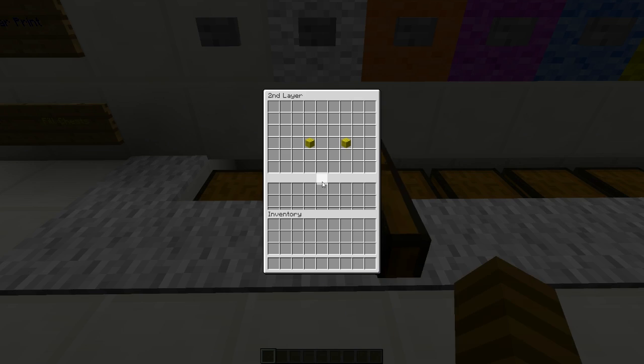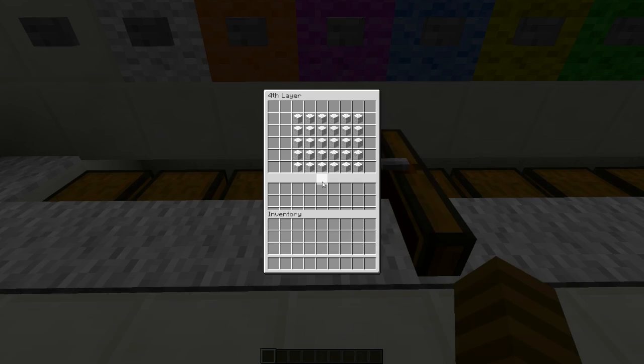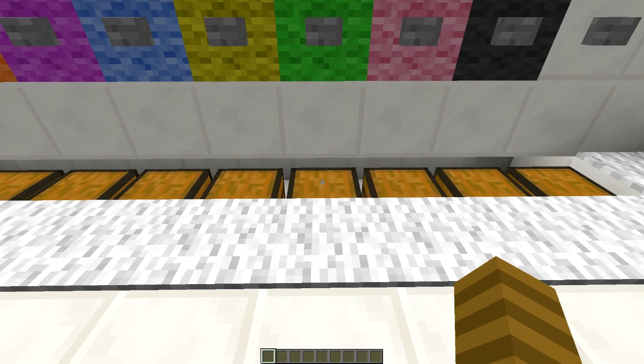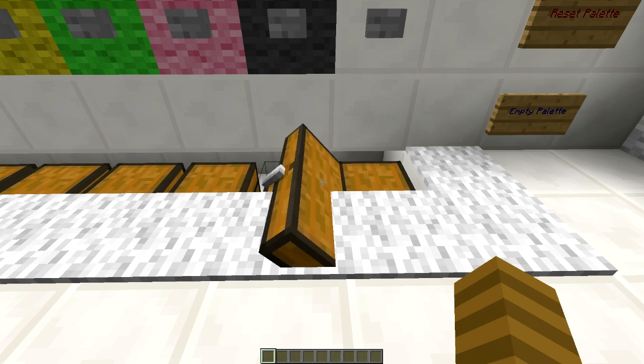I've gone ahead and prepared a schematic in the chest here. As with the last design, each chest corresponds to a single layer. You'll notice, however, that these aren't double chests — these are actually triple chests, which means they can hold 81 items instead of the regular 54 items.